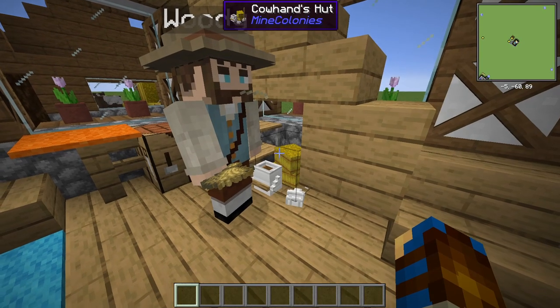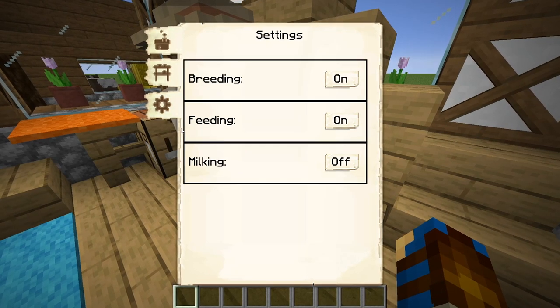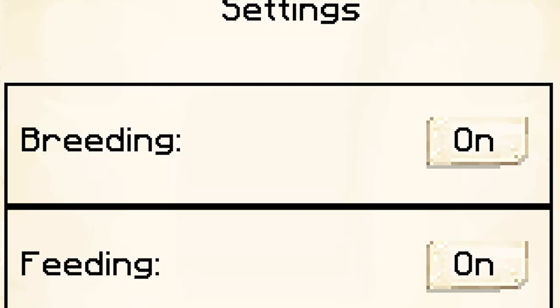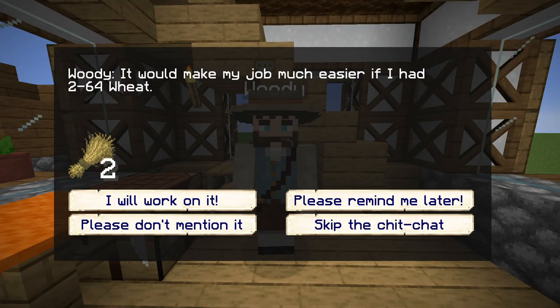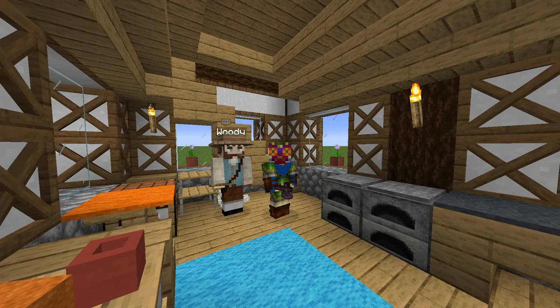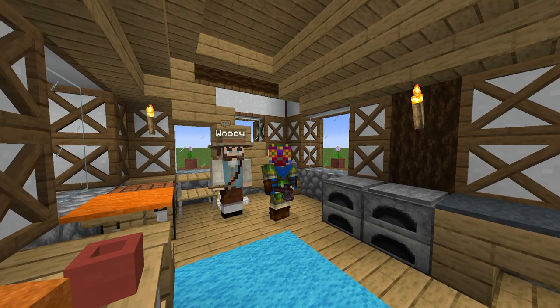There are a few settings for you to play around with within the cow hand's hut interface, which we will go into more detail about later on. The settings include: if your cow hand will breed their cows, if your cow hand will feed their cows, and if your cow hand will milk their cows. Cow hands will need a few tools in order to tend to their herd, and will require axes to butcher their cows, as well as wheat to feed them, and empty buckets to milk them. Depending on the settings that you toggle, they may need all or only some of these items.